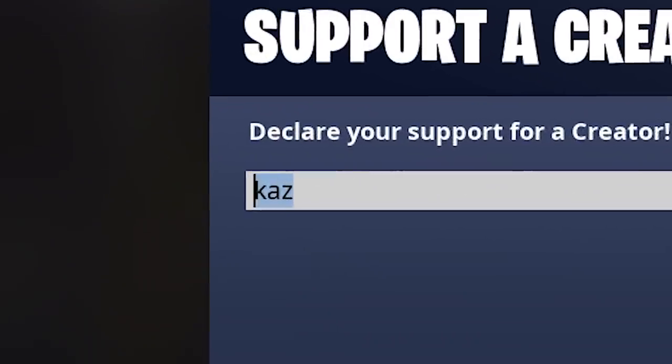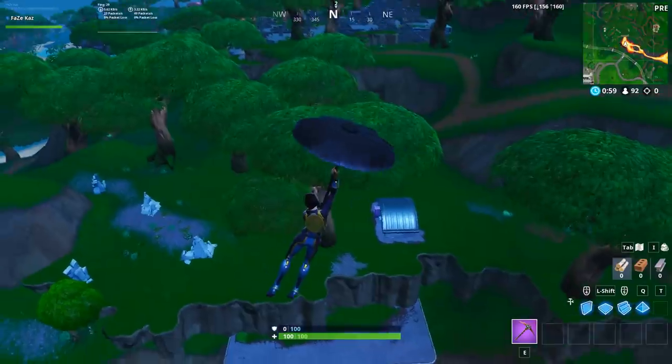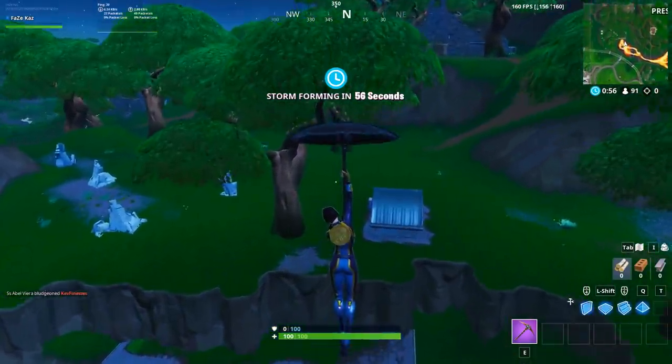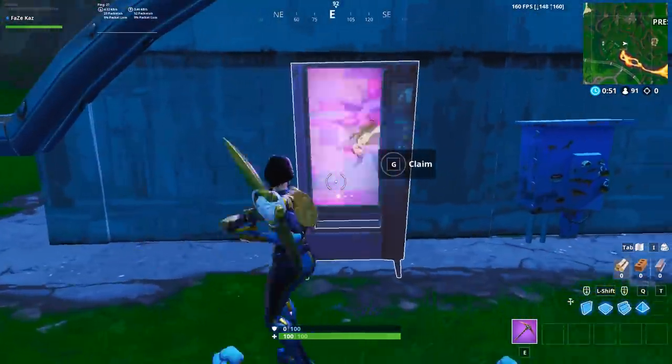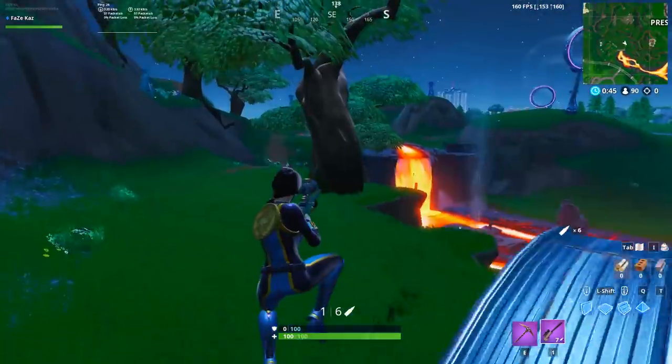Quickly before we do it, use code Kaz in the item shop — thanks! All right, so we're going to go to the vending machine right here, hopefully it's there... and it's purple. Essentially what's going to happen is the first weapon I see from this vending machine is the only weapon I can use in this game, and it's a bolt. I'm definitely not winning this game.